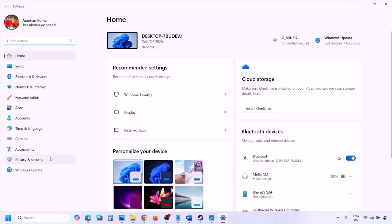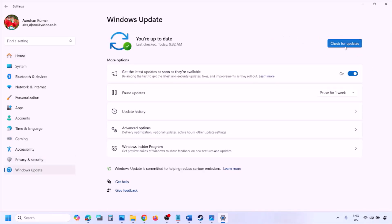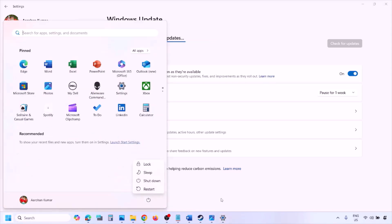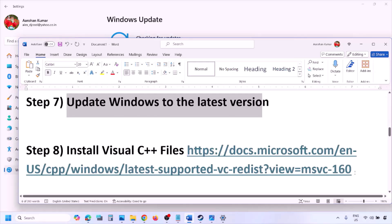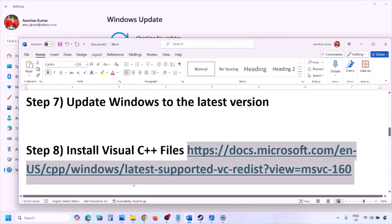The next step is to update Windows to the latest version — this is important. Go to Windows Settings, then Windows Update, and click Check for Updates. Once all updates are installed, restart your computer and after the system restart launch the game and check.